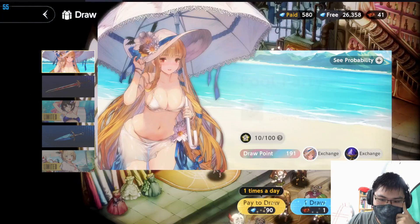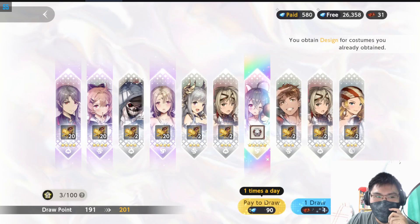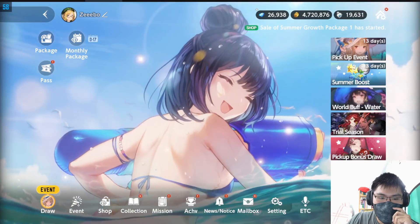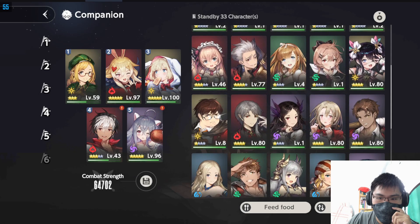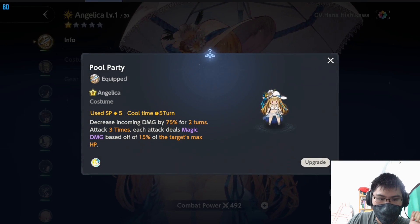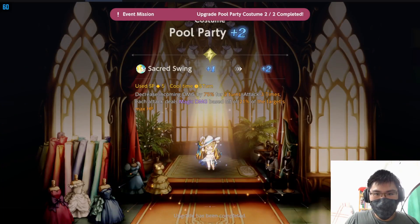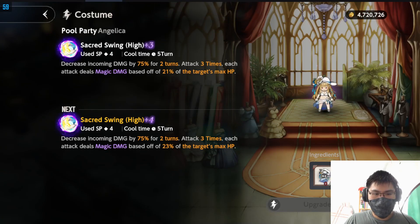Oh, we are close actually! Ro is okay. Let's exchange for costume first. We got one draw point. So we go into her page - I main Ro as you guys can see, so an additional costume for Ro is definitely good. We have three copies of Angelica, so we need two more copies to max out. Unfortunately, as I mentioned, it gives a magical attack buff, so not that good for myself. But I'm not complaining because I do think she's a really powerful unit - 4 SP, 5 turns. I need two more copies of her.